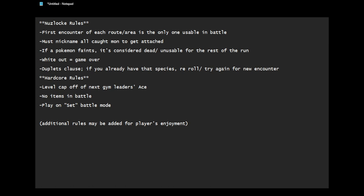The last thing I recommend to pretty much everyone who plays is the dupes clause. It means if you already have that species of Pokemon, that evolutionary line, and it's the first thing you encounter in a route, then you go ahead and skip that, go to the next encounter on that same route, and get that instead. So let's say in Route 1 you caught your Rattata. In Route 2, the first Pokemon you see is another Rattata — well, you've already got one, so you skip and go to the next encounter, which might be Pidgey or Caterpie, so on and so forth.